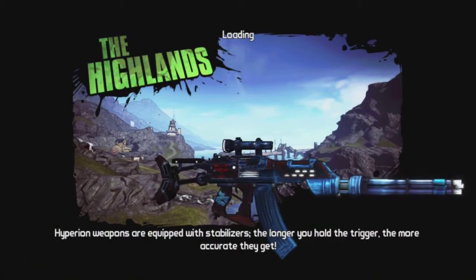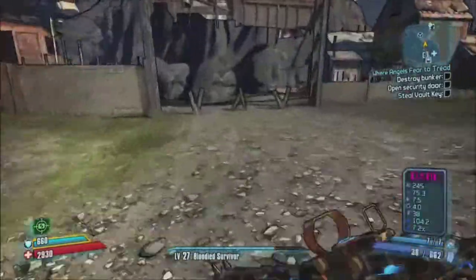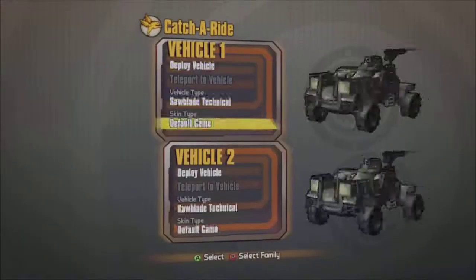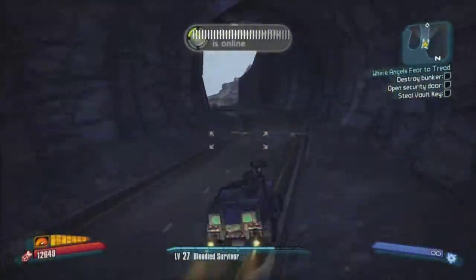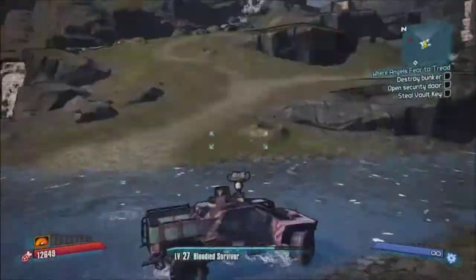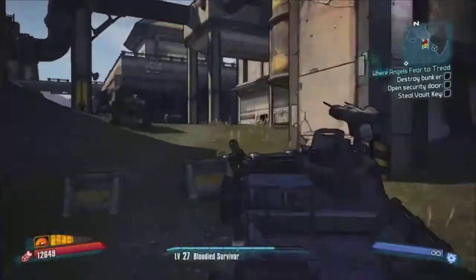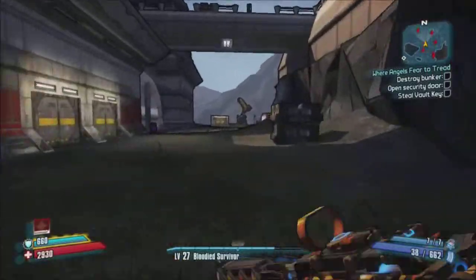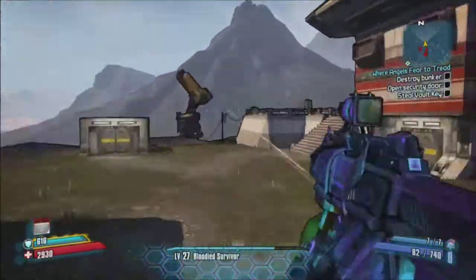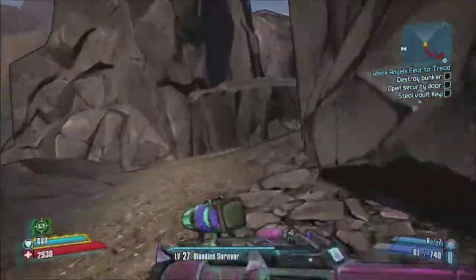Hey guys, this is an achievement guide for the 'What Does It Mean' achievement in Borderlands 2. You want to head to the Highlands for this one, and as soon as you do, grab a vehicle — whichever one you want — and then basically follow the route that I take here, which is just heading over to what I think is the Hyperion base. I fast-forwarded through the run.